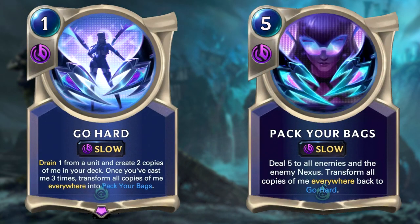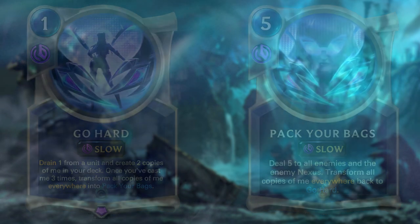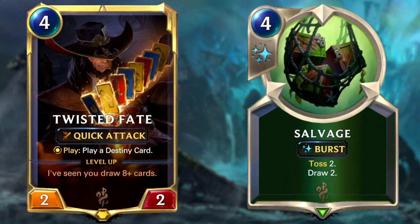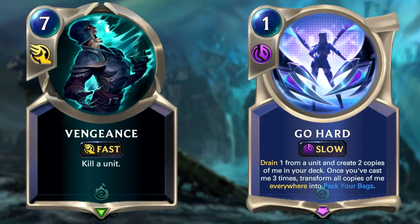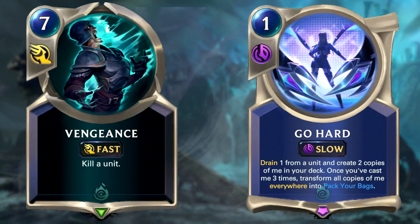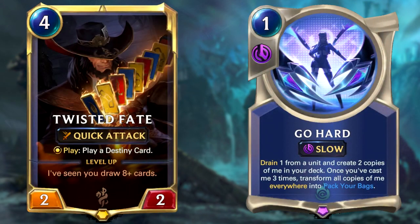This deck features the new KDA card Go Hard — a slow spell that drains 1 from a unit and shuffles two identical copies into your deck. Once cast 3 times it transforms into the very powerful Pack Your Bags. The aim is to play a standard controlled Shadow Isles playstyle while focusing on the Go Hard mechanic. You'll want to keep drawing cards to get Pack Your Bags as quickly as possible through Twisted Fate's Blue Card or Bilgewater draw cards like Salvage. Use Vengeance to take out key units and Go Hard to drain your opponent 3 times before going into that big combo piece — Pack Your Bags, which deals 5 to all enemies and the opposing nexus. Your main plan is either to level up Twisted Fate or go for the Go Hard plan.